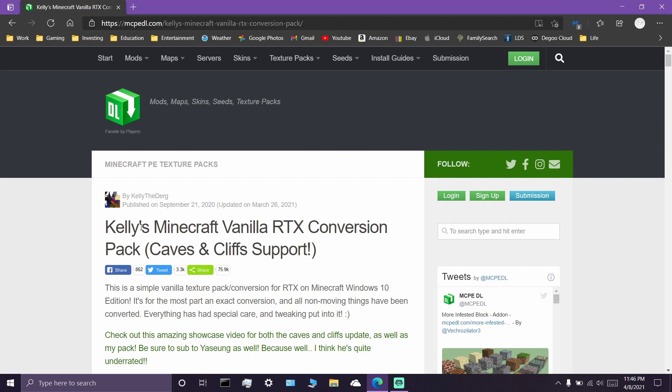What I like about this resource pack — and keep in mind there are actually a lot of other resource packs out there that help with RTX — but what I found with this particular one is that if you read at the top, it says this is a simple vanilla texture pack conversion for RTX on Minecraft Windows 10 edition. It's for the most part an exact conversion, and all non-moving things have been converted. Everything has had special care and tweaking put into it. So if you really want an exact conversion from your normal Minecraft textures, this is the resource pack you want to use.